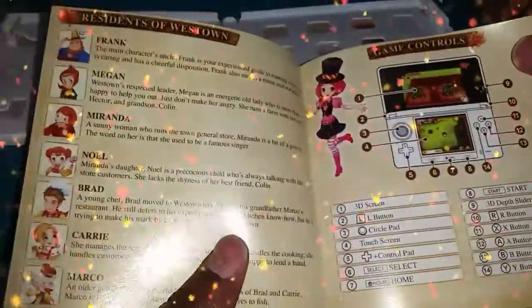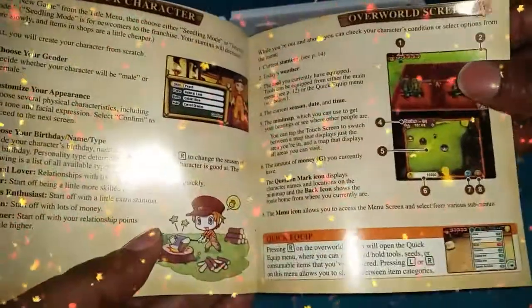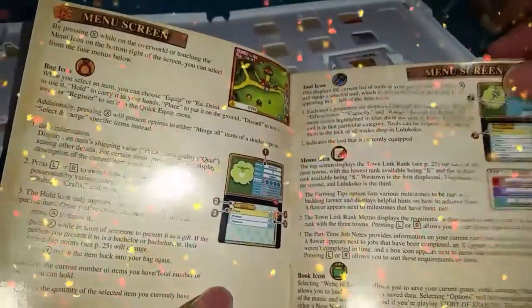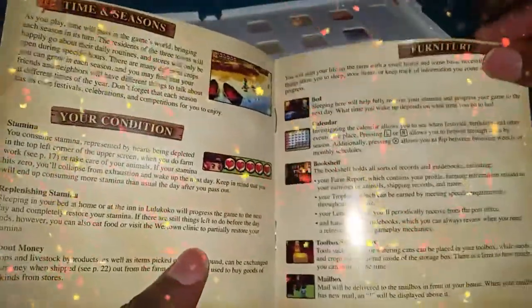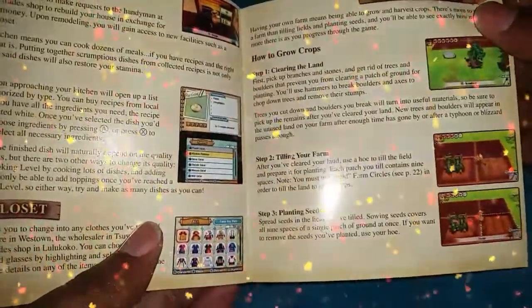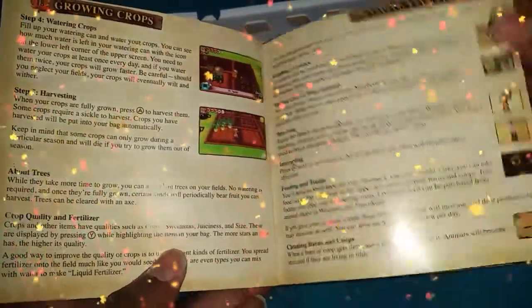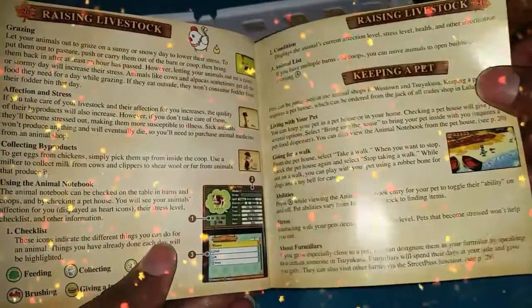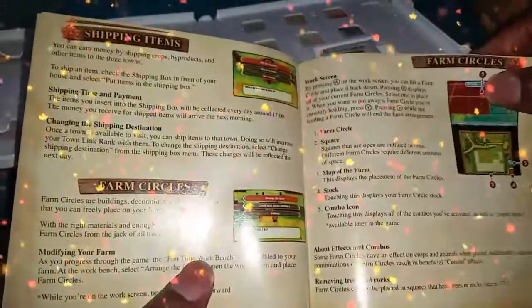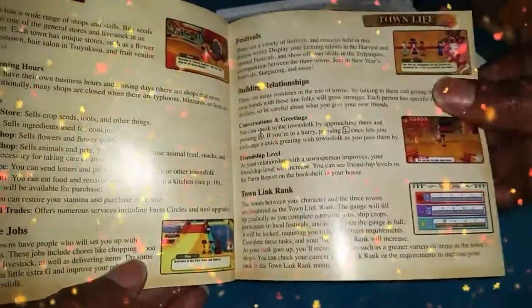This is cool — it has all the characters and shows you the game controls. Whoever at Nintendo or Marvelous is responsible for this, I love it — it's nostalgic for me because you just don't get these anymore. Look at this: growing your crops, tilling your farm, planting your seeds — it goes into great detail. Growing your crops, raising livestock, keeping a pet, shipping your items. This is basically a full farm simulator and it's really, really cool — I can't wait to play.